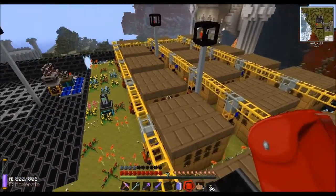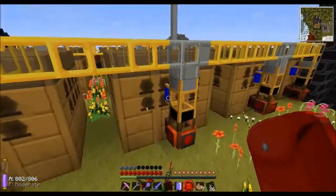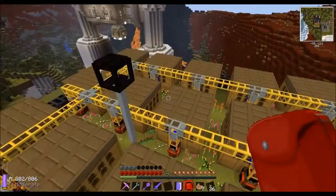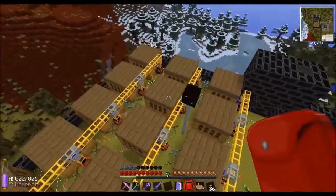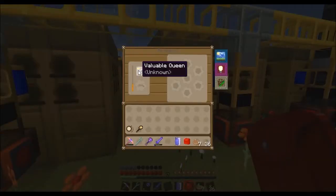Hello there, Akko here again. This is a little follow-up video to my apiary video — as I mentioned, I'll do a video on piping up alvaries, so here it is. You can see I've got an 18 alvary set up here, all producing valuable bees for platinum, which you can make into platinum ingots or iridium nuggets.